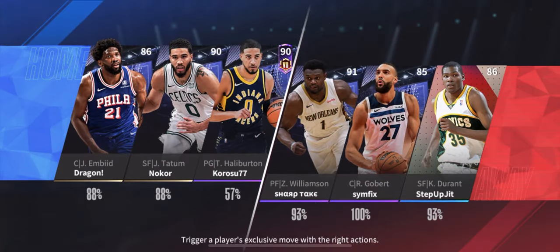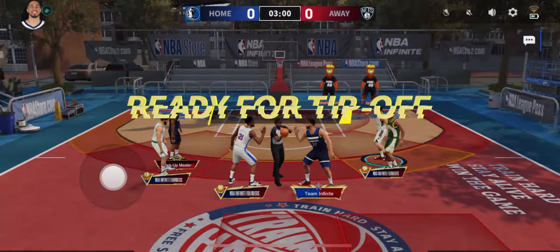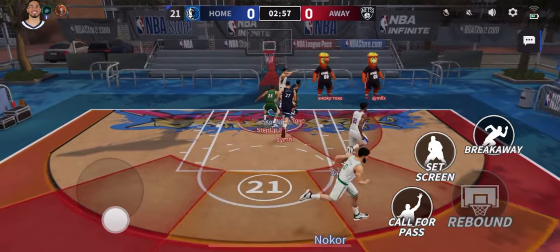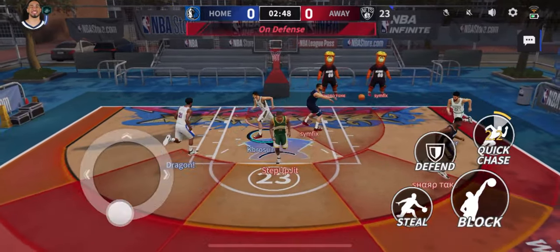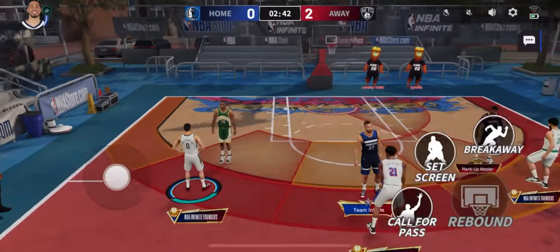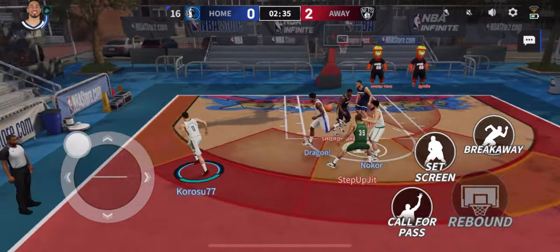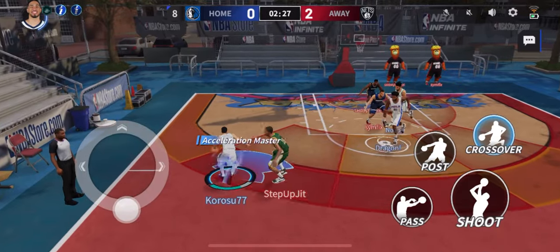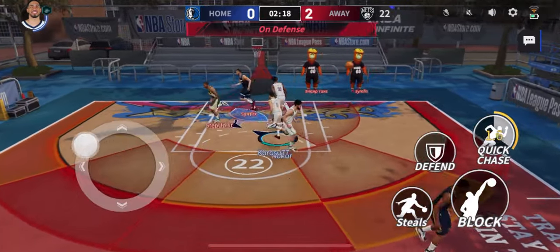Alright guys, hopping into the first game. We have Tatum and Embiid on our team versus Kevin Durant, Zion, and Gobert. I've been seeing Zion a little bit more lately — hopefully this Zion player is good because most of the time I don't see a good one. Going to kick it back out, try to pass it to Tatum — didn't get it to him. Wide open and he missed. We have Kevin Durant on us so we should be able to create some separation.